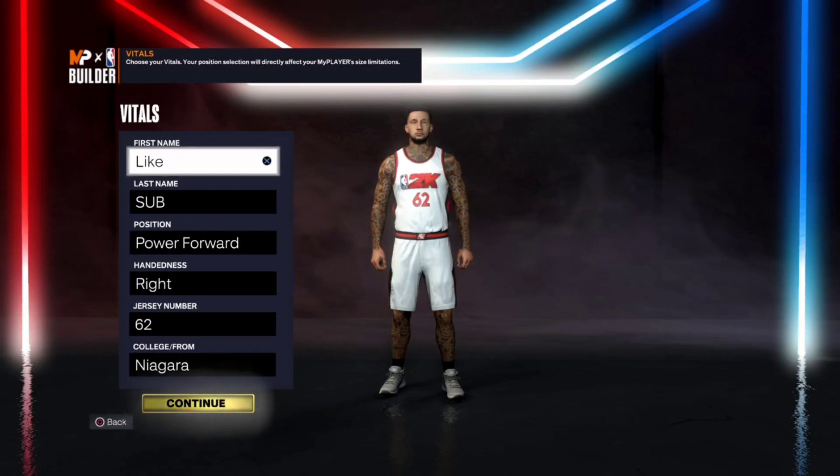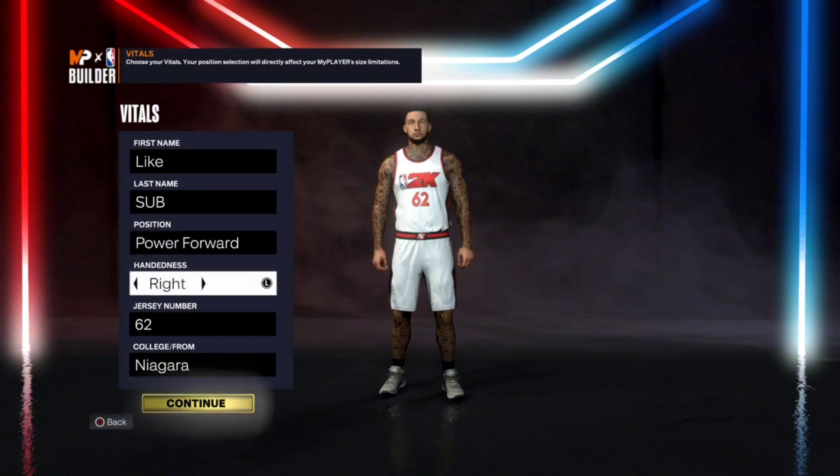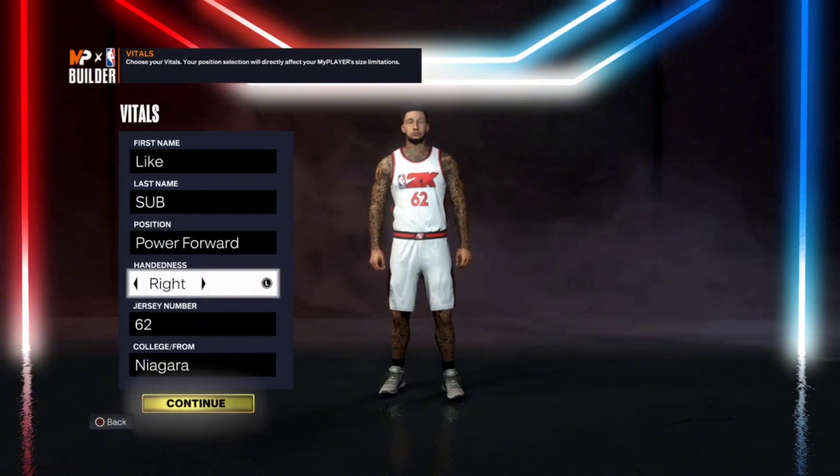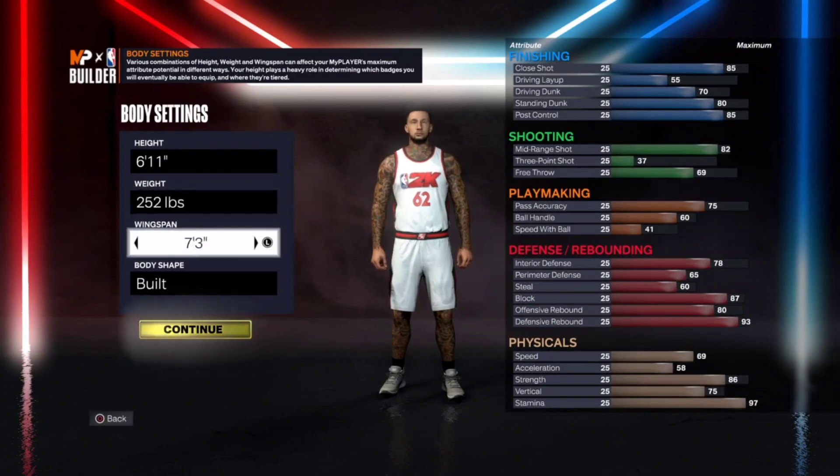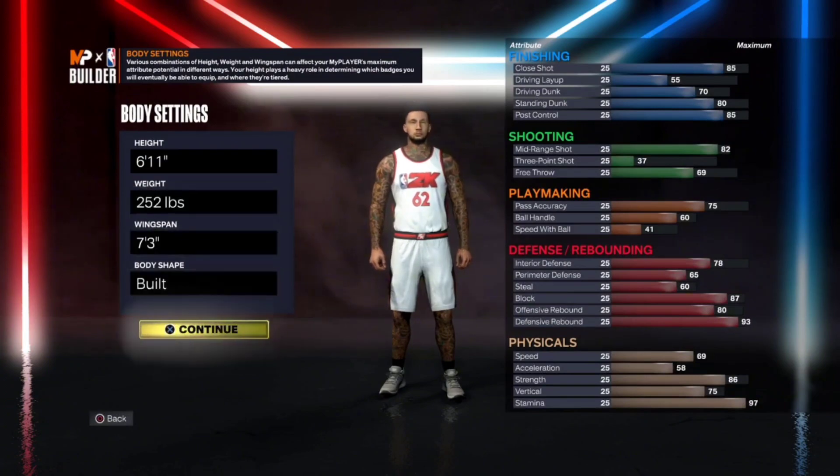So let's go ahead and jump right into it. You're going to have the power forward position, right hand — jersey number and handedness and such do not matter. I went 6'11", 252 pounds with a 7'3" wingspan. Body shape also does not matter.